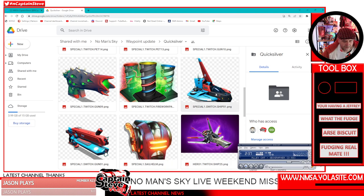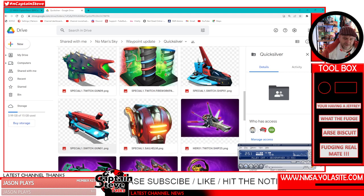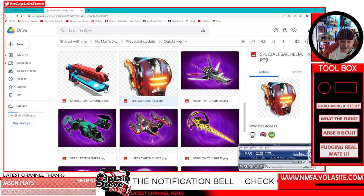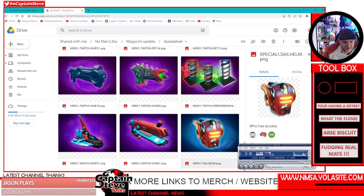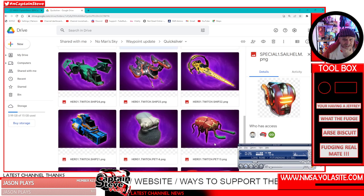There's also a 'special switch ship' and a 'special switch gun' — so Switch players may start with a different ship and multi-tool. There's also a new solar space helm — it's got solar panels on the sides like the solar ships, very retro-looking. I really want that helmet. It might be a Quicksilver item rather than an expedition reward.